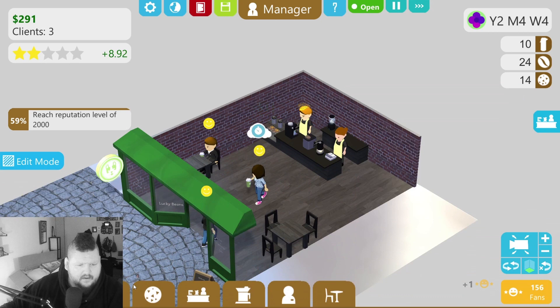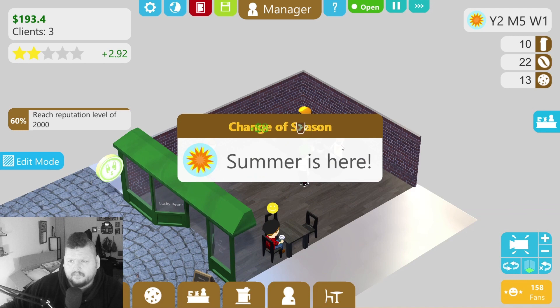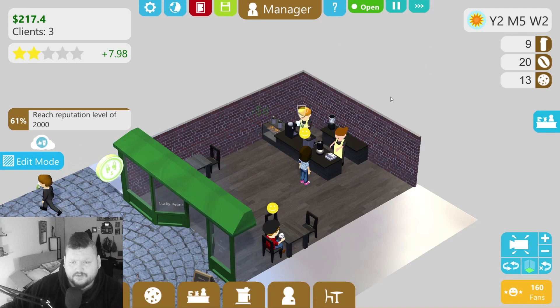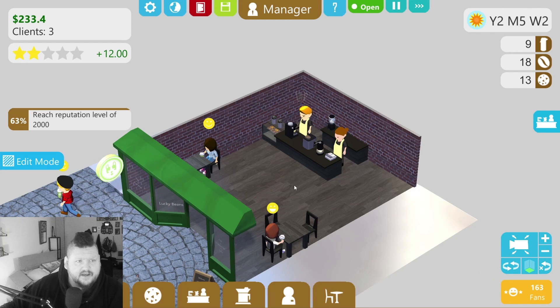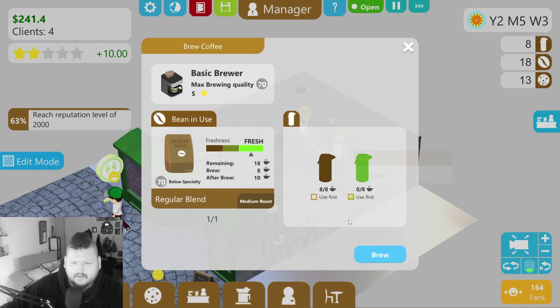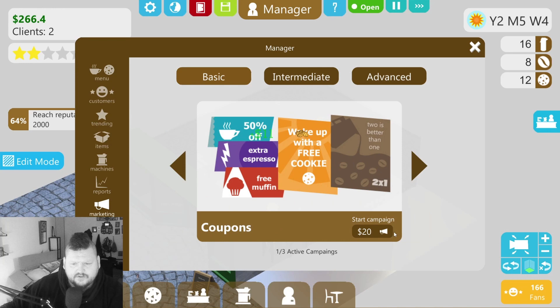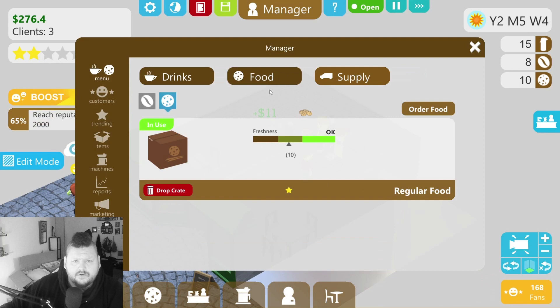Let's get some more drinks going — let's go ahead and buy this mocha. Summer is here! Everybody seems pretty happy — this guy's super happy, beyond expectations. Iced coffee — it's summertime so people are going to start buying iced coffees. That's looking good. Anytime this drops below eight we need to check on it. Let's see how our ad campaign is doing in marketing — flyers are going, let's start some coupons too.